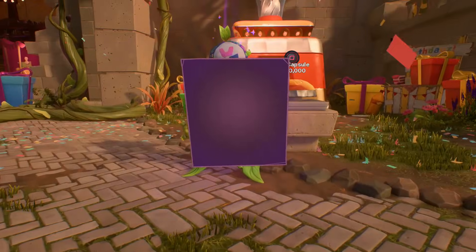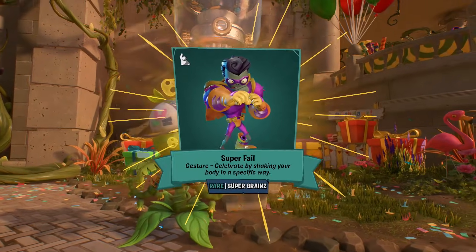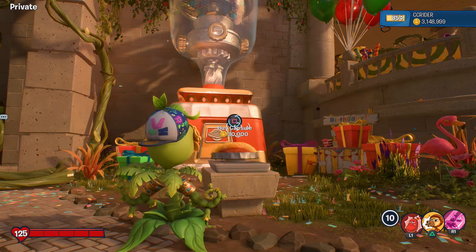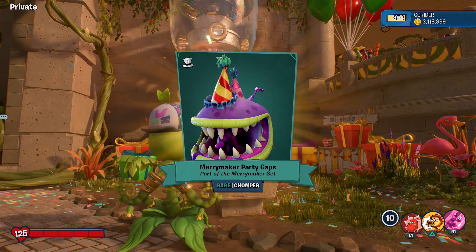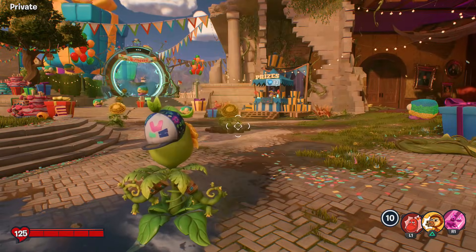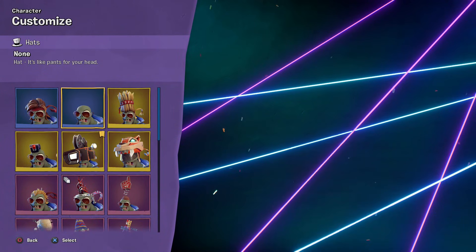A super rare - the Danger Goggles spectrum hat for the Space Cadet, thought that was a legendary hat. Another super rare - Verne the Worm hat - not a spectrum hat, just a normal hat becoming more common, interesting. And a rare - Super Fail gesture for the Super Brains, looks like he's ready to fight. Another rare - Rolly Stuck gesture for Citron. Merry Maker Party Caps, part of the Merry Maker set for the Chomper. Another legendary - our fourth one! The Action Cam reaction hat for the 80s Action Hero!